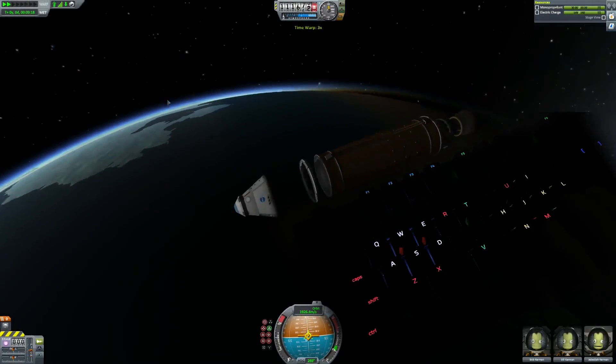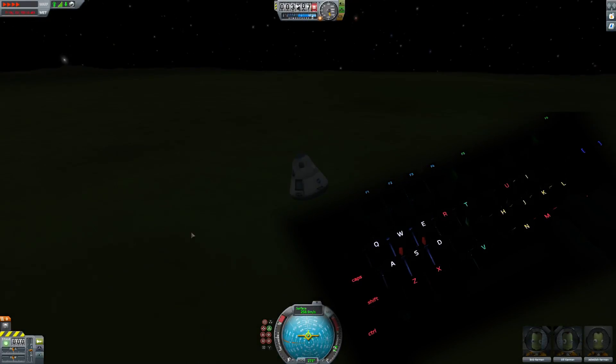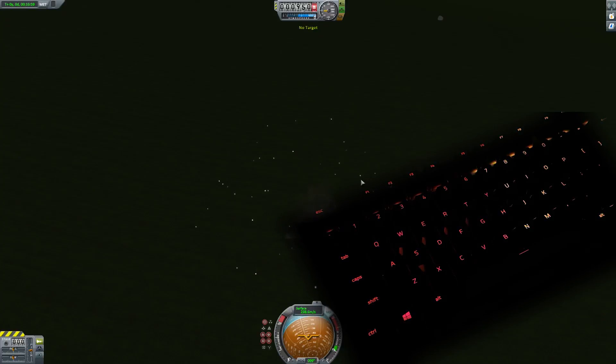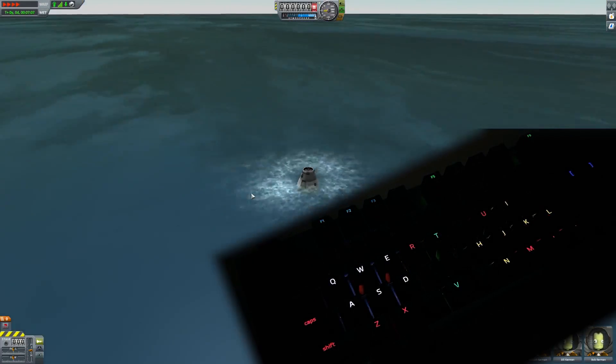Let's get back to Kerbin surface — let's say I accidentally forgot to open the main chute and, well, land. If that happens, the keyboard will do a nice red animation on impact. Also, if you lose power or signal for connection, or even if you are landing in water, the splashdown will do a nice blue waves animation similar to real water.